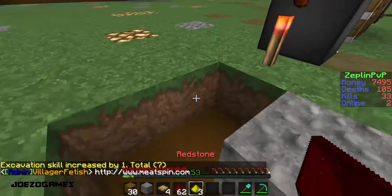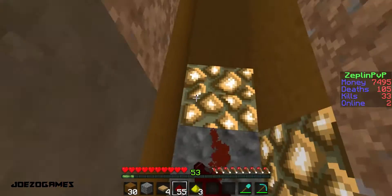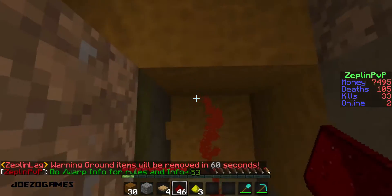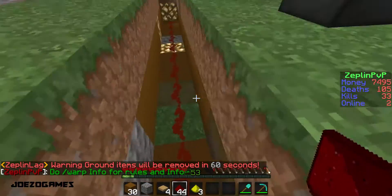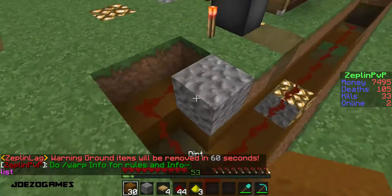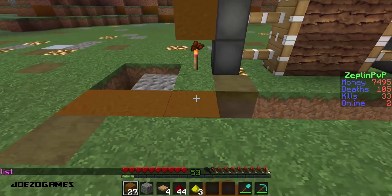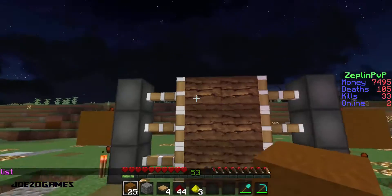So once you've done that, you're going to want to place down your redstone dust like so. After that, the dirt you have gotten up you can fill in like so, so there should be just one little triangle. And stop about right here.